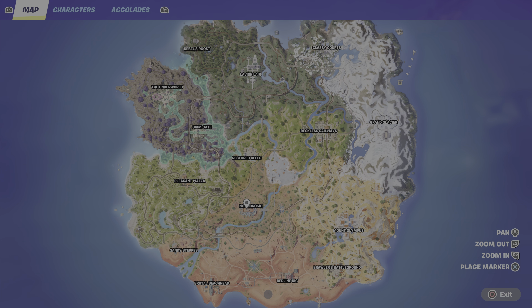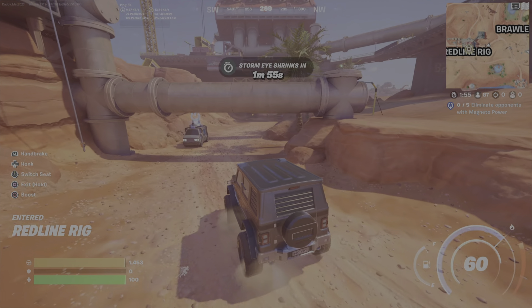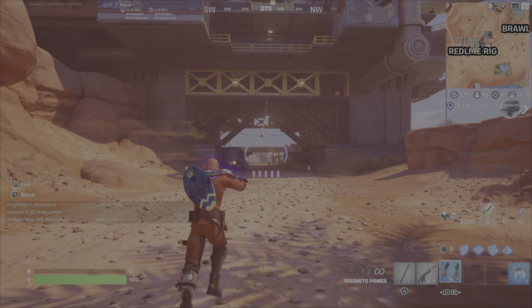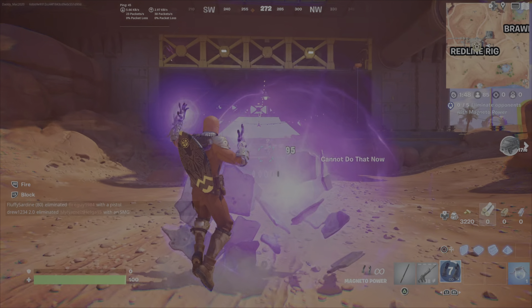Places I like to do this are places where you'll find wasteland guards. Those three locations at the bottom: Brutal Beachhead, Redline Rig, and Nitrodrome, or any other place you'll encounter guards.